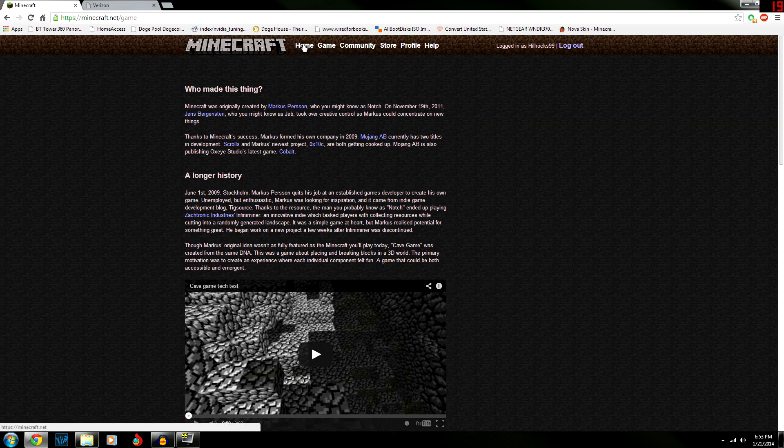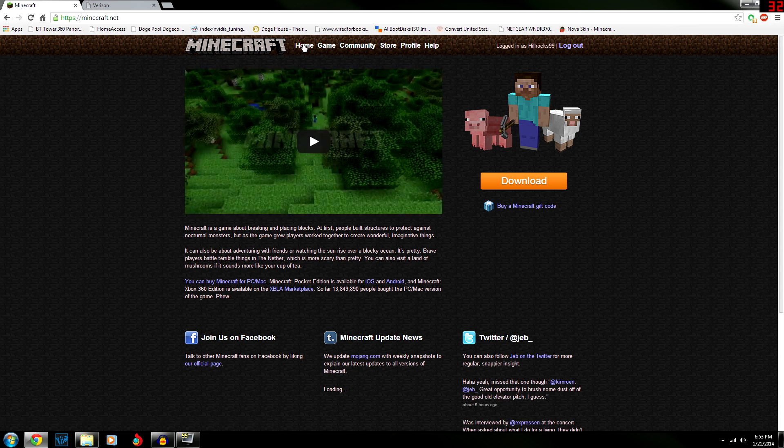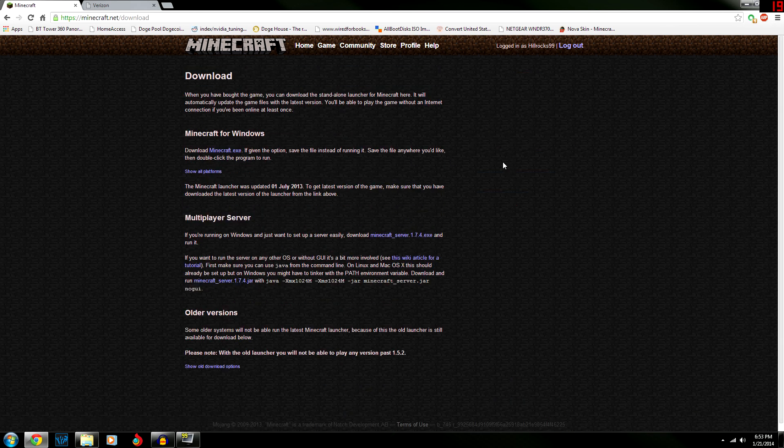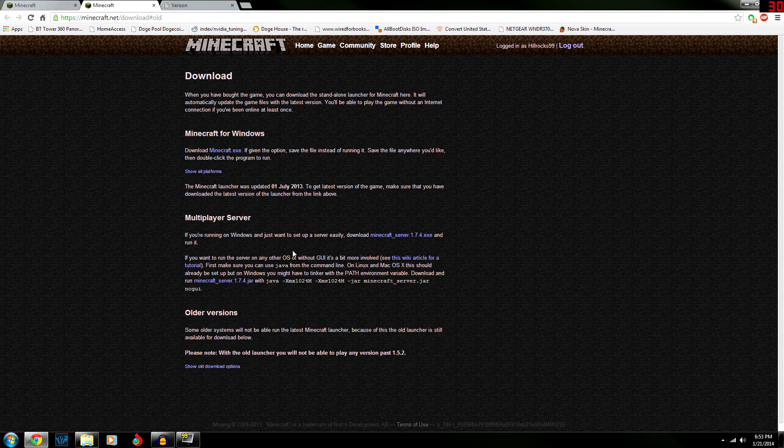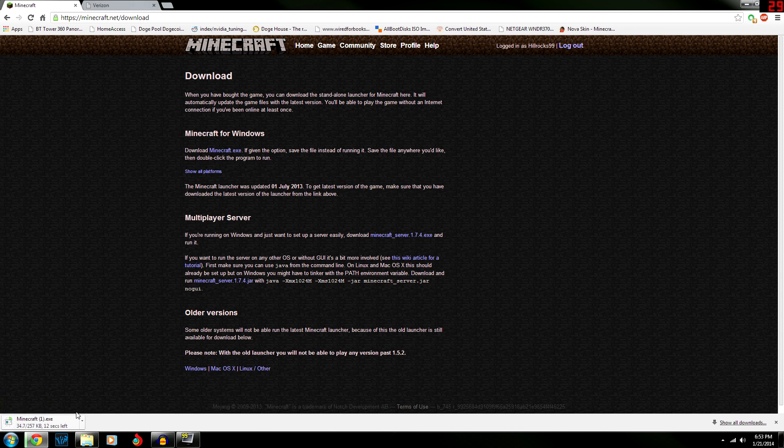Click 'Download' — that was a bit of a fail. Next, you're going to want to download the Minecraft server 1.7.4 jar. If you want an older version, just click 'Show old download versions' and those will all be there.